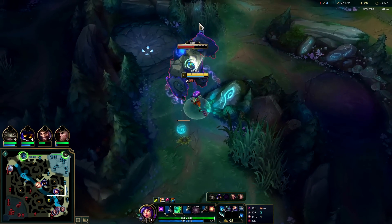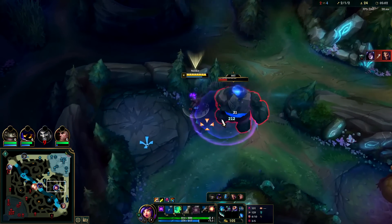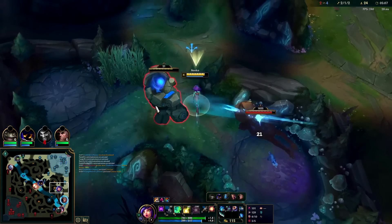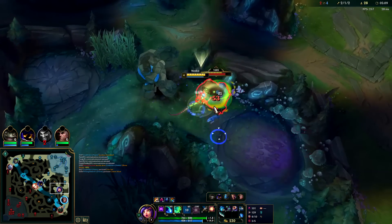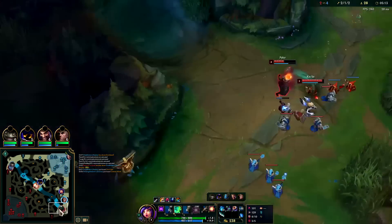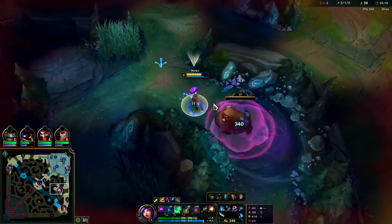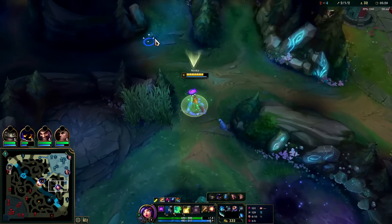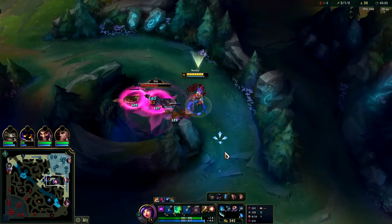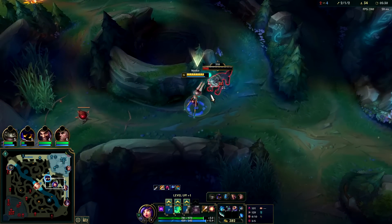Neeko can certainly solo dragons — you typically wait until you have at least Nashor's Tooth, or I should say at least Recurve Bow, just like a Shyvana would do. I need to go deal with Lux since I gave her those double buffs — it's going to be hard for Veigar to play into that. Pretty much every gank leads in with you putting auto-attack pressure on them, or if you're close enough you'll just EQ them immediately.